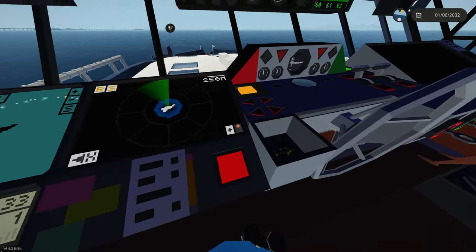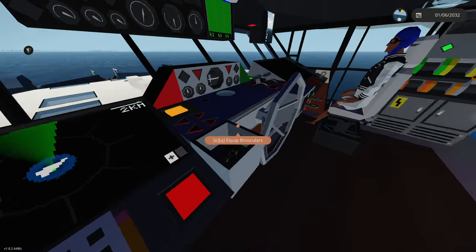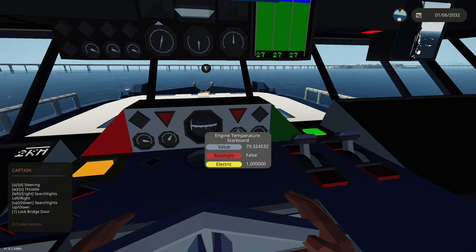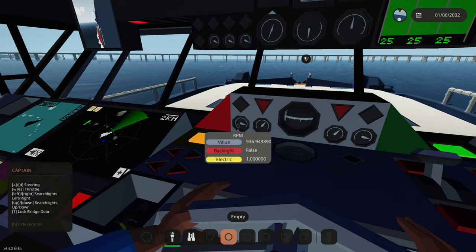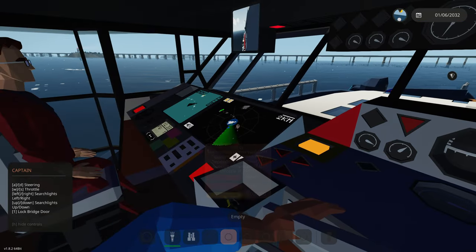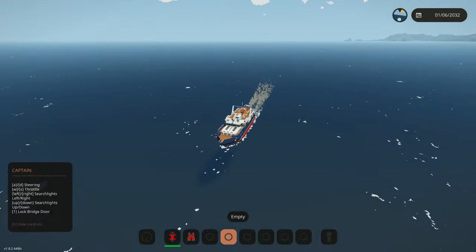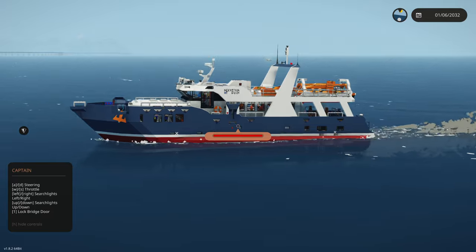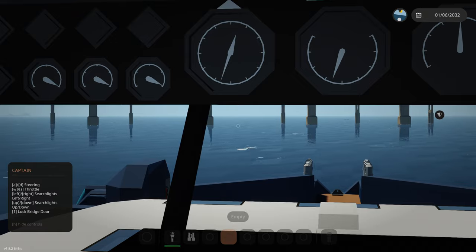We're just going to continue on our route here. We're approaching the bridge right now. We have emergency power on so we have more boost in the engine - we go way faster with it on, normally at like 400 RPM and now at 900. We're definitely going faster. We're detecting something on sonar over there - what is that? I don't know what it is. Do we see anything underwater? It might be that boat over there.